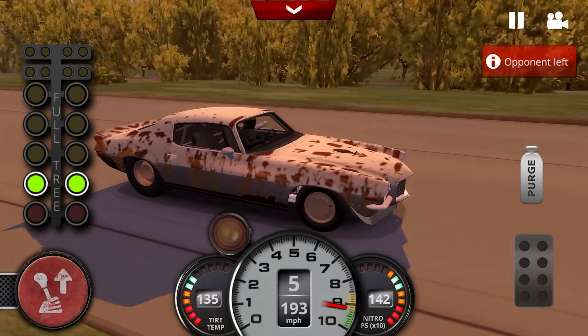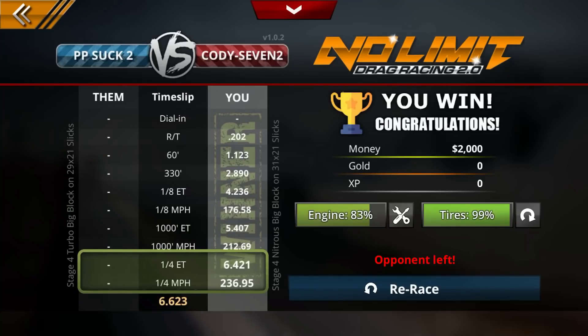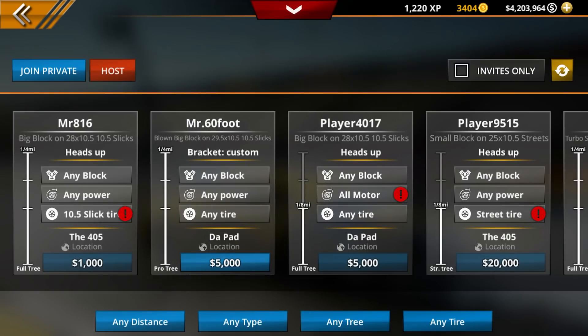Oh man we got some grip off the line there. 239 so we did pick up some speed. Oh wow 6.4 — we ran a 6.4 which isn't that good. A 6.4 to me — anything under like a 6.6 is pretty slow because if you go online with like a 6.0 car you can do pretty good. You go online with like a 6.1 or 6.2 you're going to have some trouble. You definitely want like a 5.8 or 5.7 car if you can get it — it's going to take a lot of tuning though.